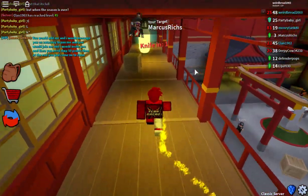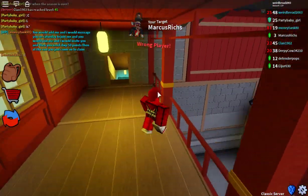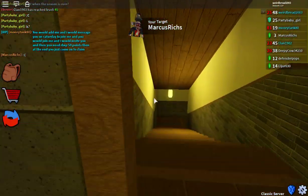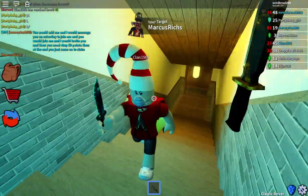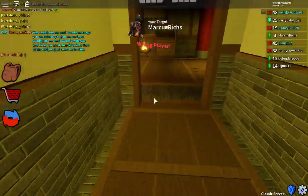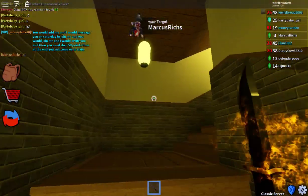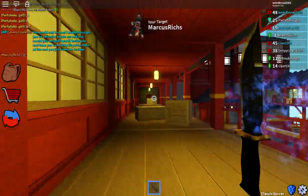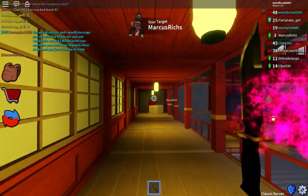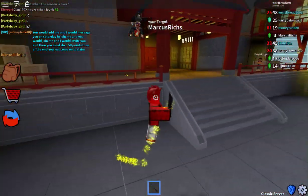You can get down there, by the way. I've done it during a live stream — this was all accidental during a live stream and it worked. So if you guys want to go have fun with that, play hide and seek with your friends. Some of your friends might not know, so they should watch this video on how to glitch in Assassin.